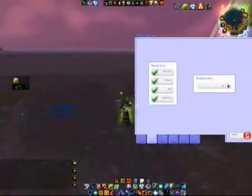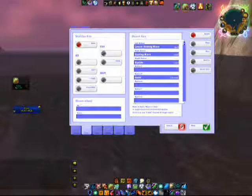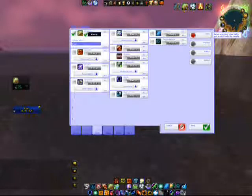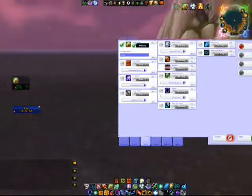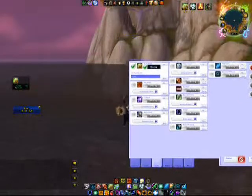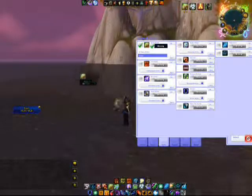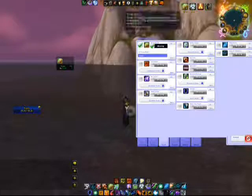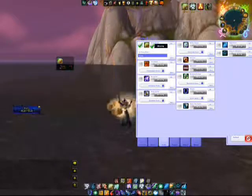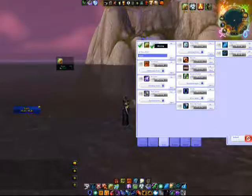We're going to come back down to the tabs at the bottom of the screen and click on Buffs. As you can see, you have a list of your buffs. I basically only use Earth Shield as a healer — that's the only buff I can give to tanks. It comes up in this little screen, just a little box. You assign it to your tank and you get to see how much time is left on it and how many charges. For instance, my Earth Shield has eight charges left, and since it's green, it means it's okay to go.